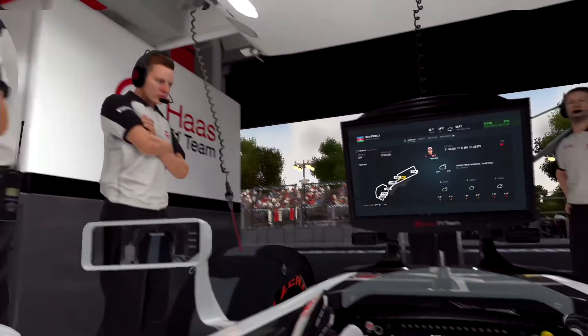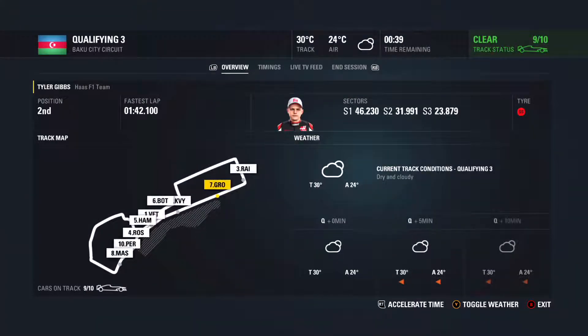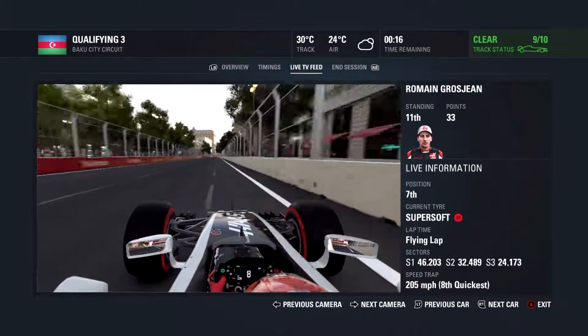We're on board with our team mate Romain Grosjean, just flicking through the TV feed. The session ended — that's the qualifying results. Romain Grosjean got seventh, and I'll let you listen to the race introduction.